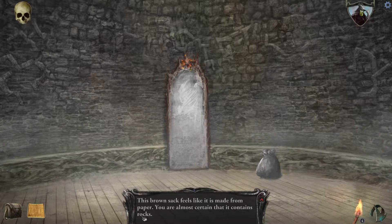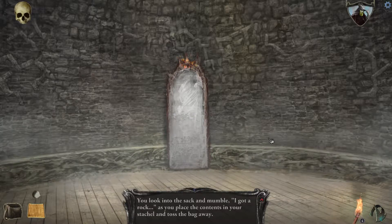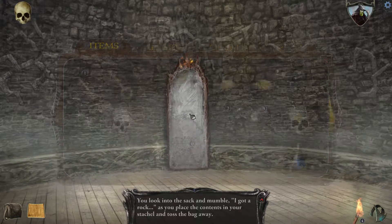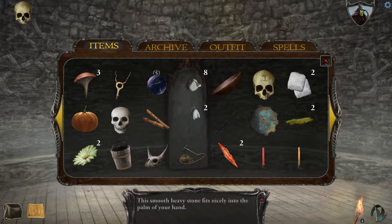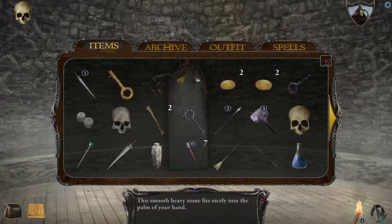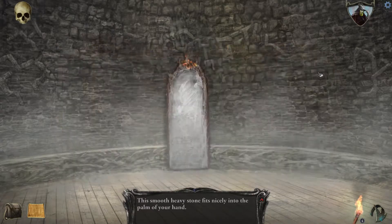You're almost certain it contains rocks. Let's open it anyway. Look into the sack and mumble: I got a rock — a whole bunch of rocks. How many do we have? We had two before, now we have eight. Useless sling ammunition, I think. Not sure what else we can do with them, and there's really no useful items here except that.